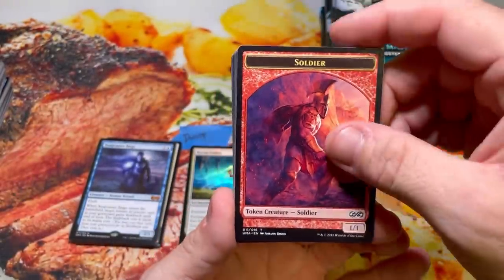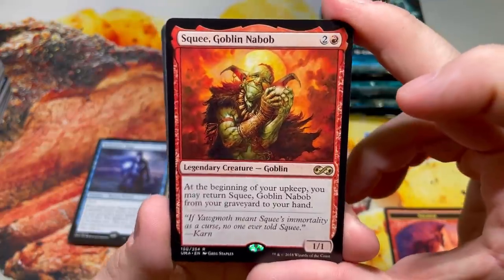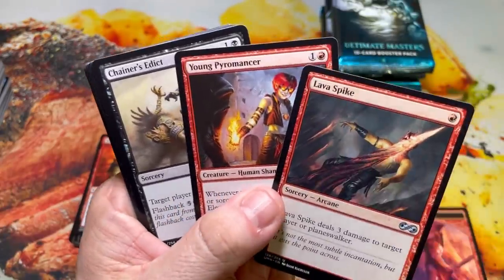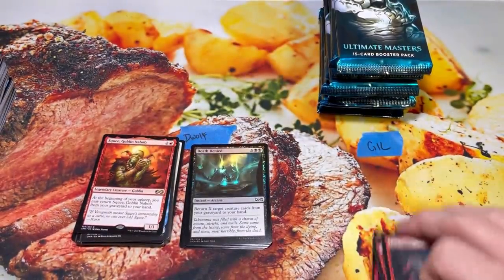All right, here we go. Next pack — last pack for Derek. Foil Death Denied and a Squee, Goblin Nabob. He's cute, he does things. Lava Spike, good uncommon, Young Pyromancer, and a Chainer's Edict. Solid uncommon slot there for sure.